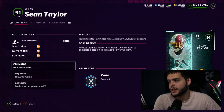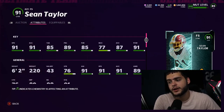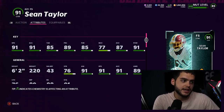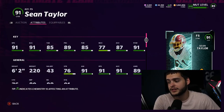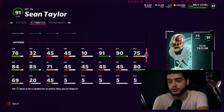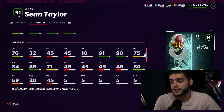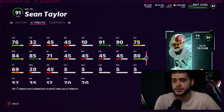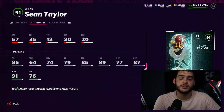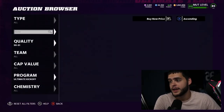Sean Taylor — 6'2", 91 speed, 91 acceleration, 85 tackle, 89 play recognition, 85 pursuit, 77 man, 87 zone, 91 hit power. He's going to be one of the best safeties in the game — powered up he'll have 92 speed, 92 hit power, close to 90 zone. He's 6'2", 220 pounds, 91 change of direction, 85 juke move. 80 spec catch is really good for all the crazy picks he can get. 79 block shed — powered up that's 80 block shed. He's going to be one of the best box safeties, or you can leave him deep. I really like this Sean Taylor card.